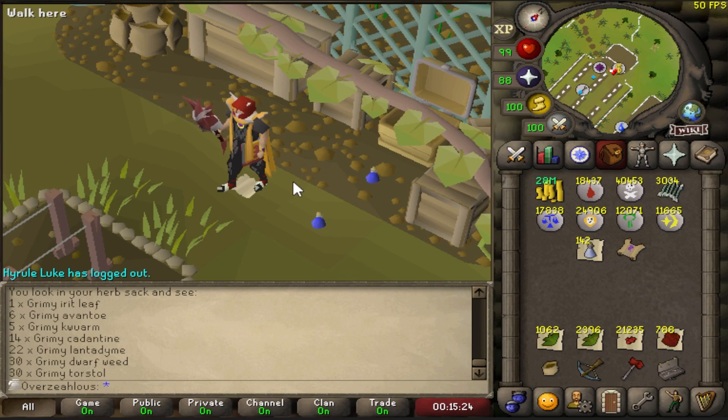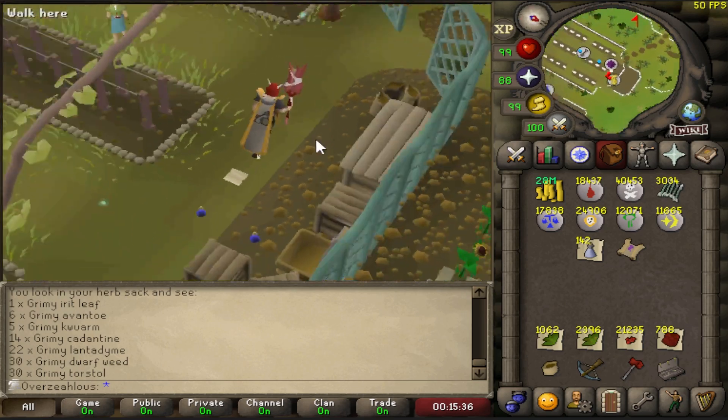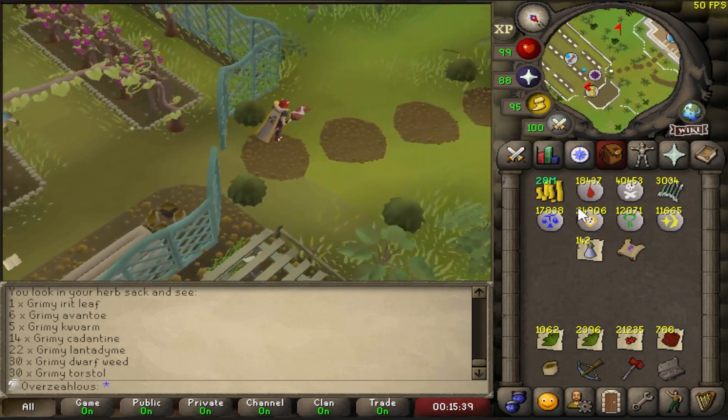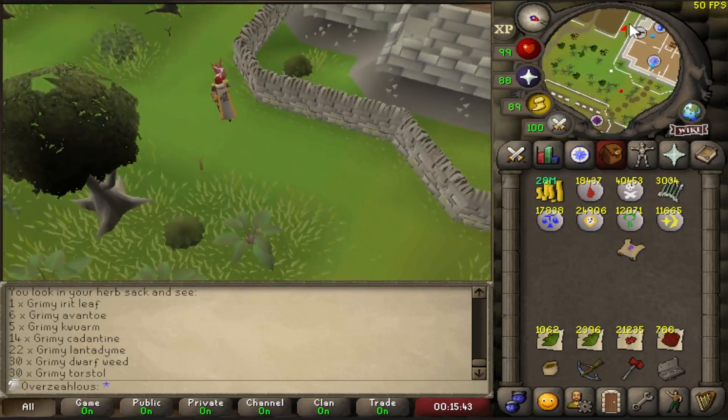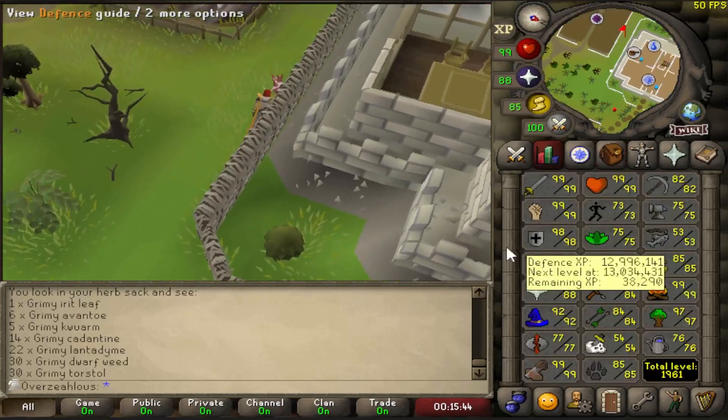I've been wasting some Dwarf Weeds here and there, but you get like 10 wines an hour — this would take me 3 hours to do and I just cannot be bothered. So I'll do it when I feel up to it. I'm gonna go get the rest of my stuff and we're gonna head back to Temple Spiders to finish off 99 Defense and max out all of the melee stats.